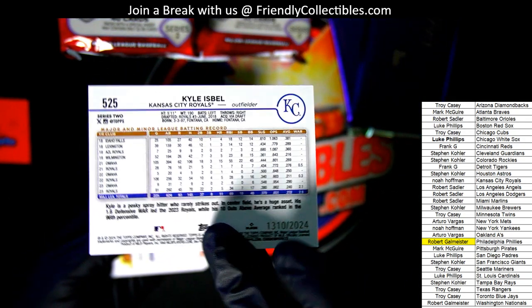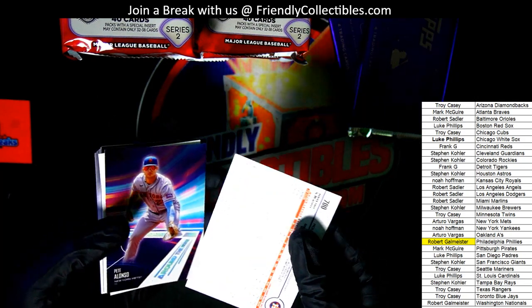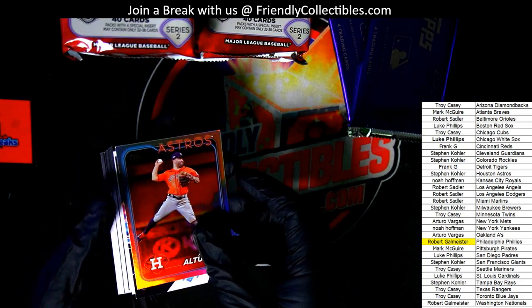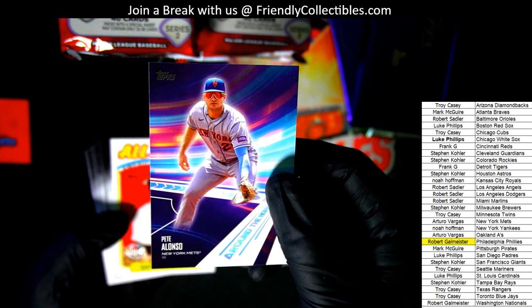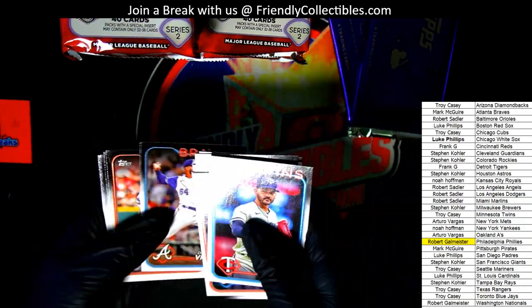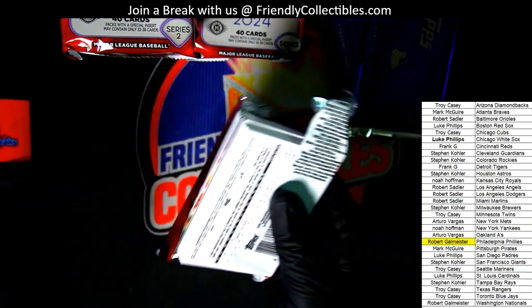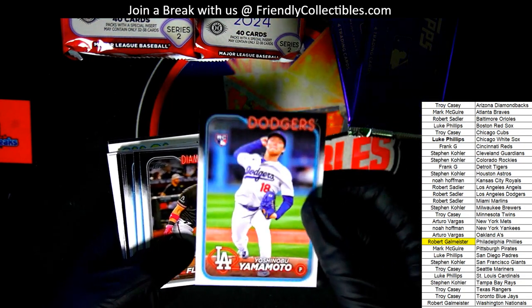Number 2024 Royals parallel and a rainbow foil. There's a Satchel Paige. I did break a jumbo yesterday before I shifted out and it was pretty decent — we had a short print, Jackson Merrill, and he's a good one to get. Jackson Merrill is strong. This guy is strong too — if we can pull his autograph, we'll be doing really good. Boom — Dodgers, pulling down a nice one there.